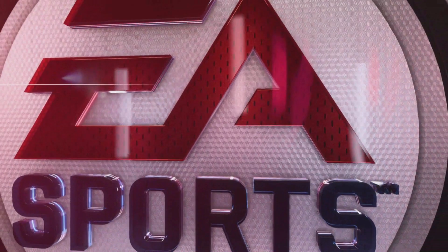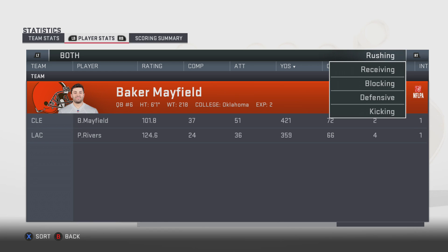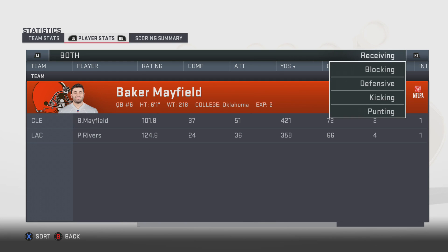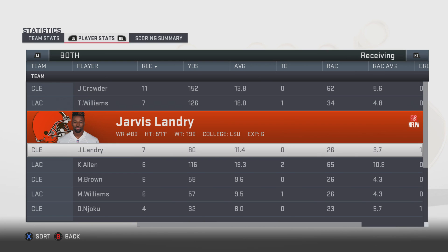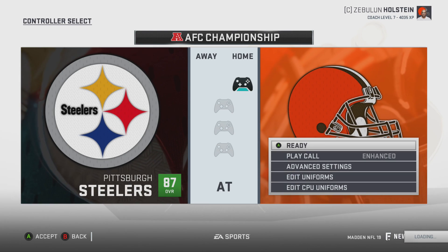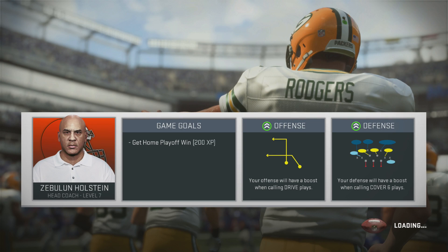Baker Mayfield threw a pick but Baker was sick with the completion percentage. Nick Chubb had three touchdowns — compare those touchdowns, they were very close games. On to the championship game — we're up on them by six overalls. AFC North is representing. Quick fast scoring is what I want. Defense is finally doing a little bit of stuff.